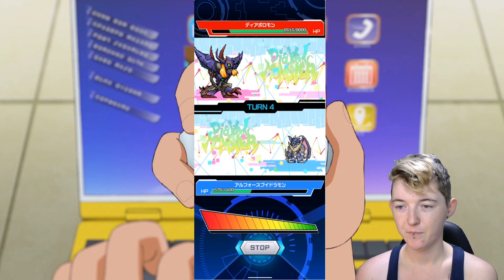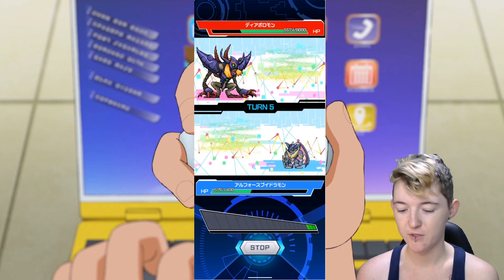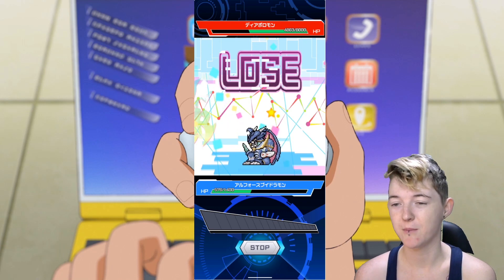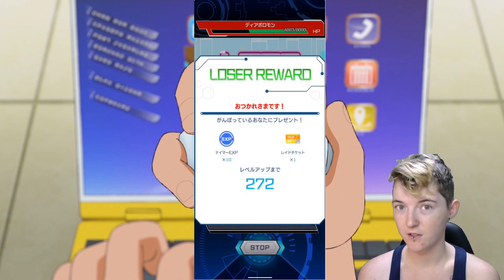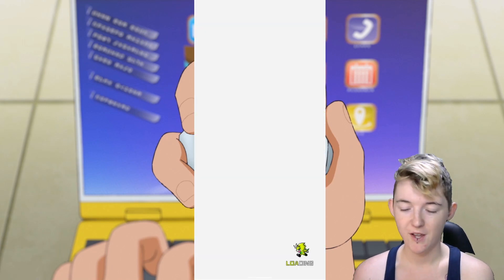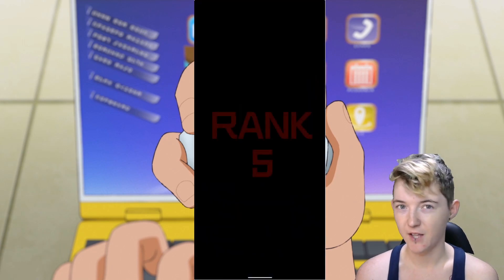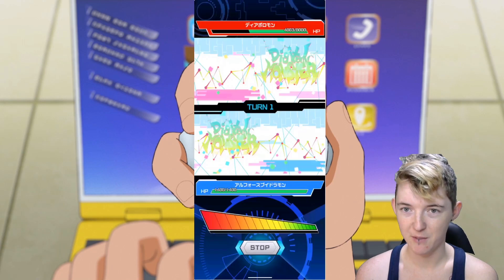It's just Diaboromon at the moment — it's on a rotation and Diaboromon's the first one. You have to fill up a gauge, and if you time it right you'll do a critical attack, which is basically the same as your super powered attack in the VB itself and does more damage. While you're fighting the raid boss you'll sometimes get support from other people also fighting the raid boss and they'll all attack at once for more damage.